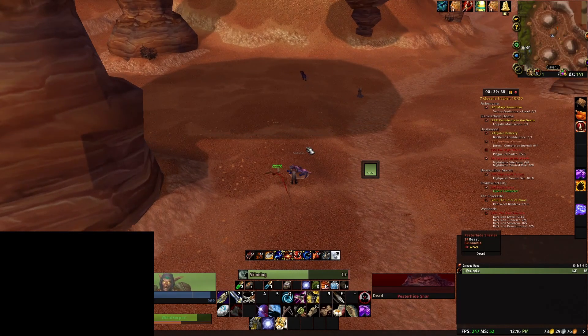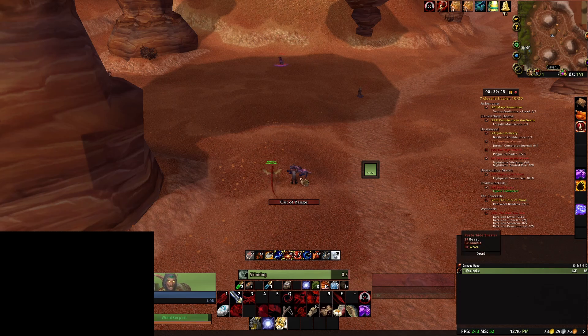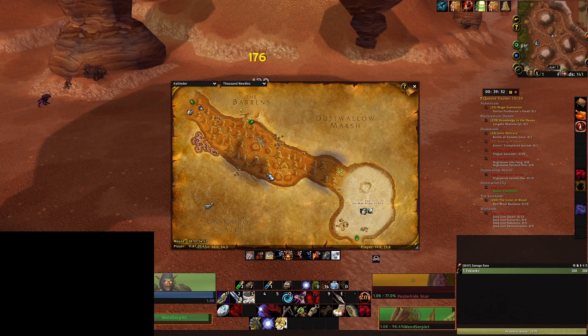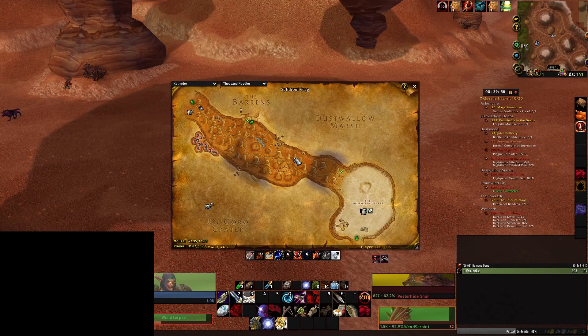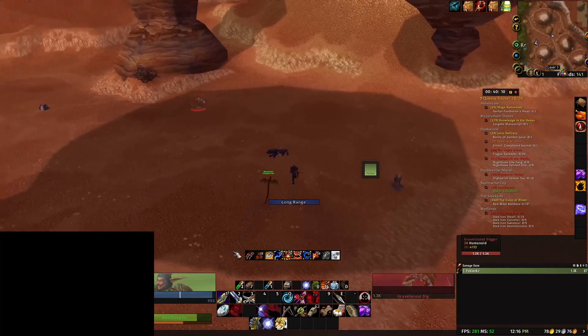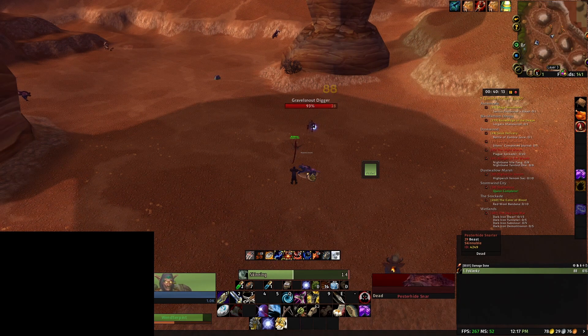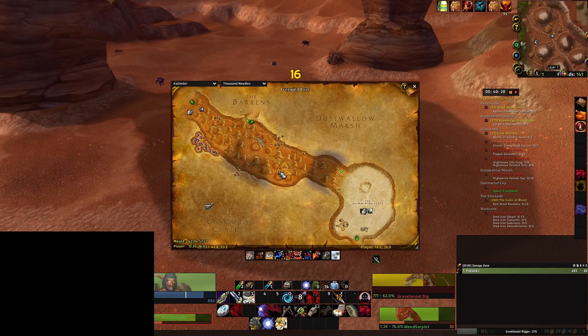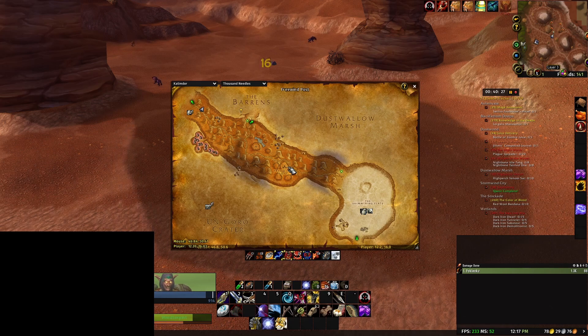Now if you are Horde, you may be wondering if you can do a variation of this sort of farm — and yes, you can. As you can see on my map, you can go to Freewind Post and farm the south area of Freewind Post. You can farm the north area of it, but remember you're between two centaur camps, which you don't really want to farm, especially if you're just doing the leather farm. The centaur camps you don't really want to go to unless you're farming tailoring or anything like that. High Perch is another option but not really great, given that some of the mobs are over level 30, which means you can't skin them. For Horde, you farm down that area and go back up the elevator to vendor your trash and greys.